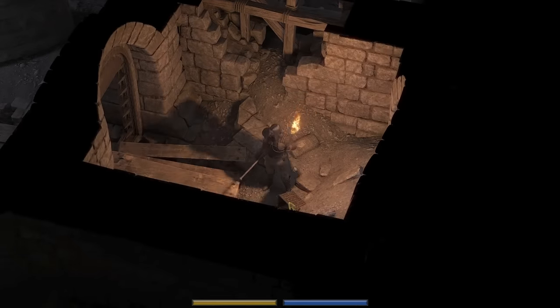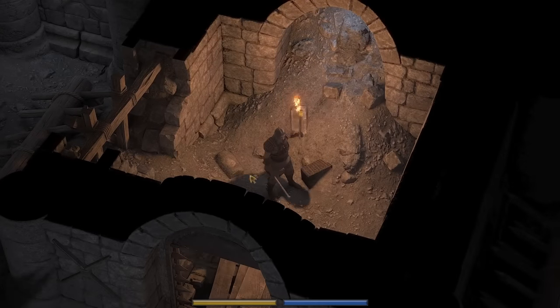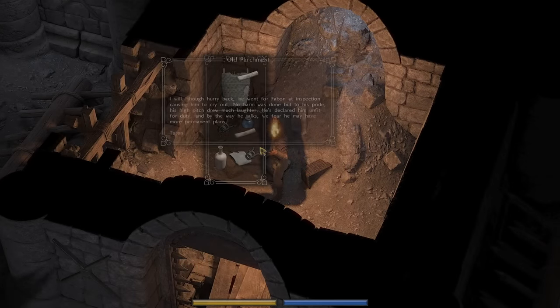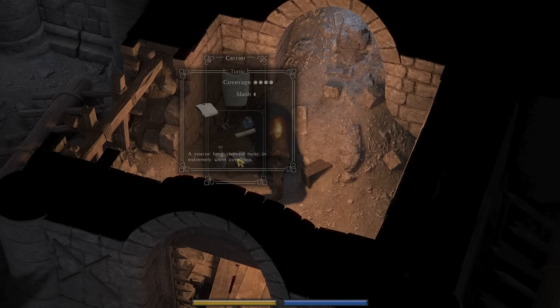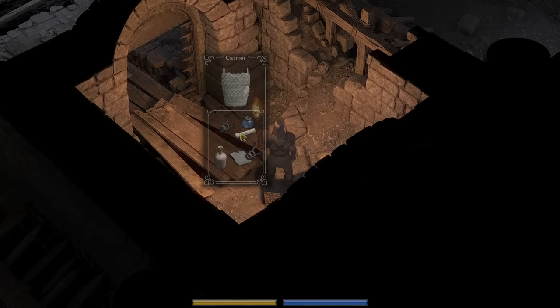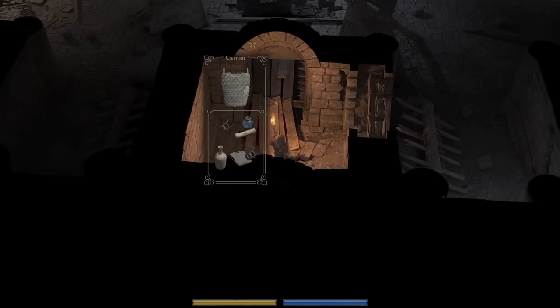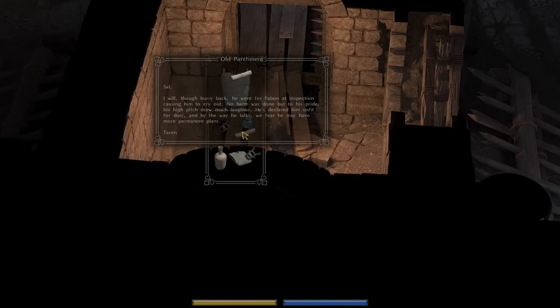I think I did this for nothing — you've got to be kidding me. We got a bit of parchment, a nice tunic, and absolute junk otherwise. We can read out this bit of lore, but at least this bridge shows you that puzzles are extremely cool with this game.